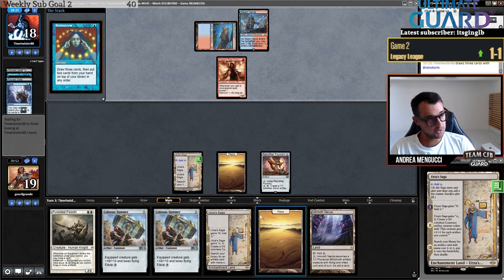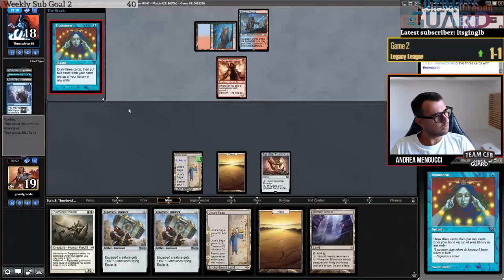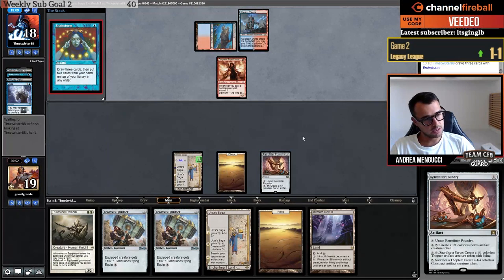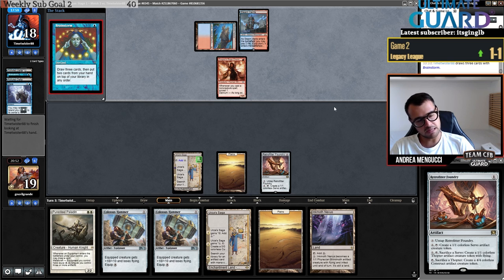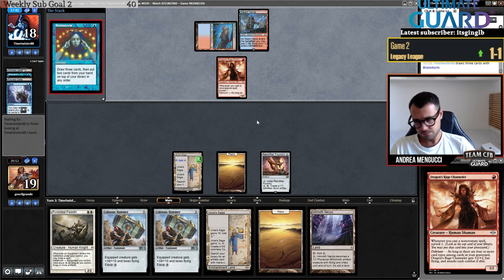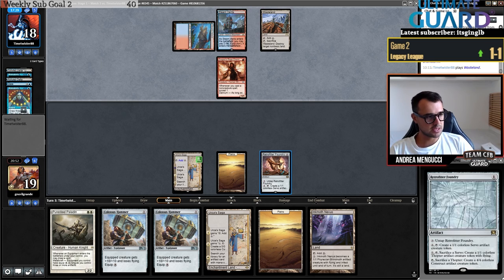Game one this strategy could work — post sideboard it'll be harder because of Meltdown. They do have Wastelands. I had the Foundry — when Ragavan was in Legacy the Blue-Red Ragavan deck was very strong and was playing Thopter Foundry. Actually when Saga came out, almost every deck had the Foundry package which proved to be way too slow, and now this card doesn't see any play. It spiked to 35 euros at some point because of Urza's Saga.